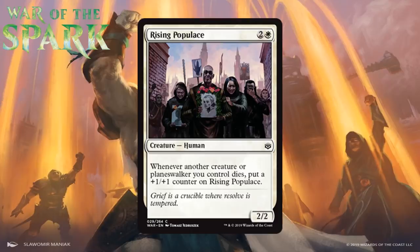Next up we have Rising Populous, which for two generic and a white is a 2/2 human at common. Whenever another creature or planeswalker you control dies, it gets a +1/+1 counter. This sort of creature always seems to disappoint. Three mana 2/2 is not a stat line you want, but it does get bigger the longer the game goes on. It might be better with more sacrifice outlets and is helped by proliferate, but I don't think it's a premier card. It's just a C, and I can honestly see it slipping a little bit lower since these cards always seem to underperform.